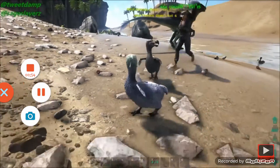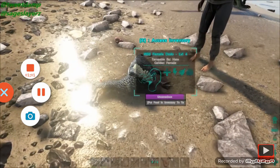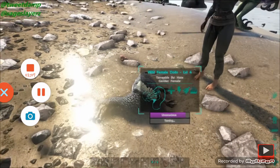You want to try and punch them slowly, because if you do it too quickly you'll find that you could potentially kill it rather than get it unconscious.